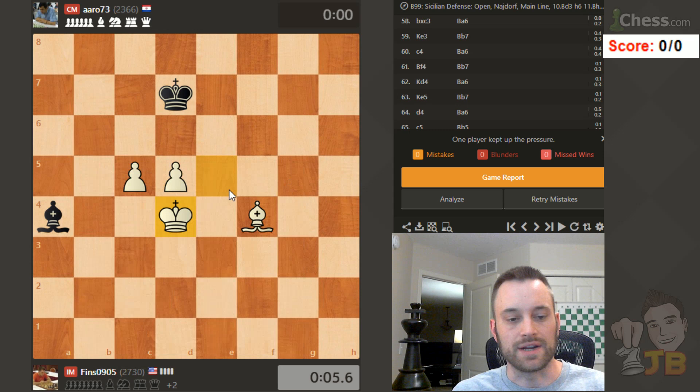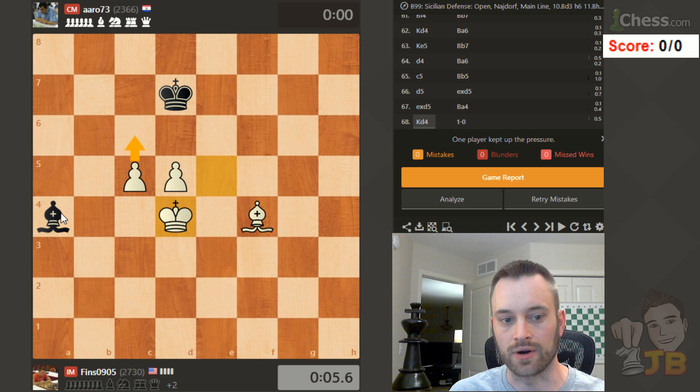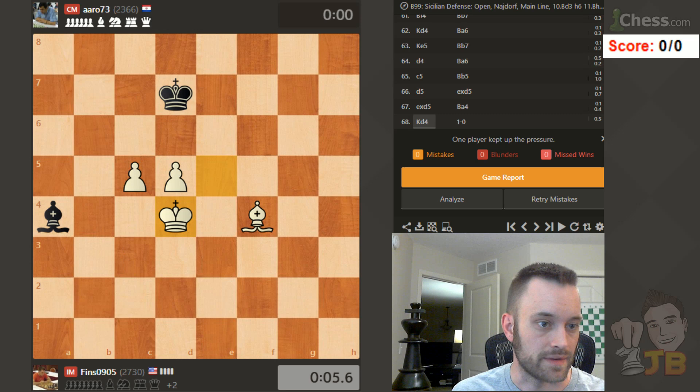I should be winning here at the end, because I can maneuver my king around to b6 and then play pawn c6 check. I want to get my pawns connected on light squares. I don't want to play c6 yet, because if I were to do that, black could sacrifice their bishop for both of the pawns. So I need my king on b6 here, play c6 check. And I don't think black actually can stop that plan, so that is a win at the end.